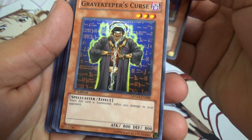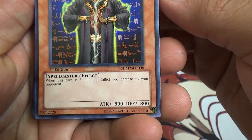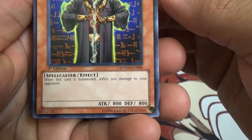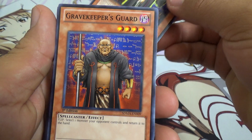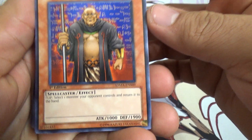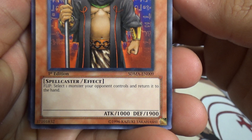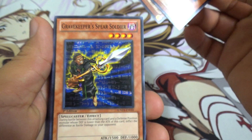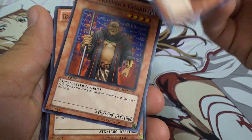Another Gravekeeper's Spy. Gravekeeper's Curse — when this card is summoned, inflict 500 damage to your opponent. Gravekeeper's Guard — select one monster your opponent controls and return it to the hand.